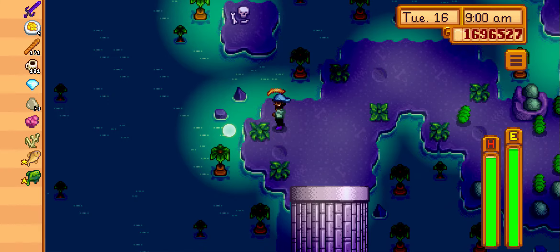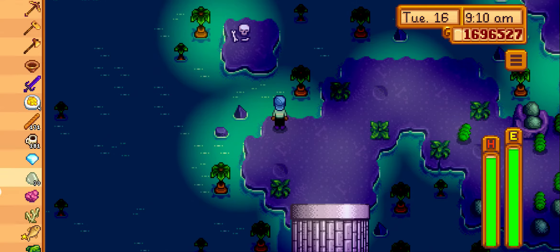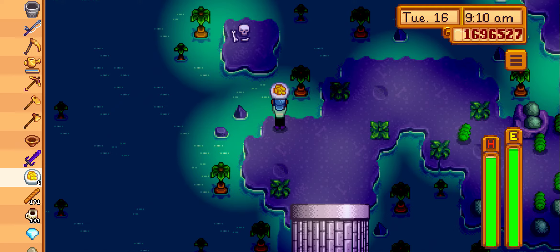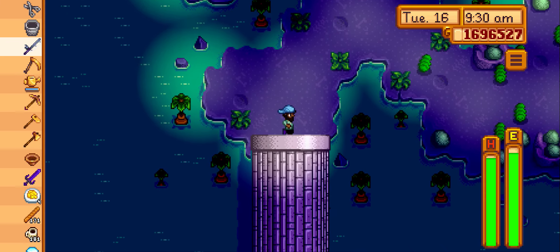If you have four fish ponds, I suggest you catch four Slimejacks right now and put them into the fish ponds. Wait for them to populate and then you will get a very useful amount of slimes. Thanks for watching.